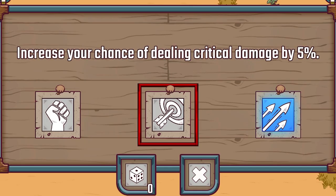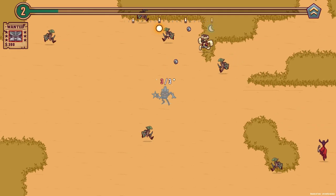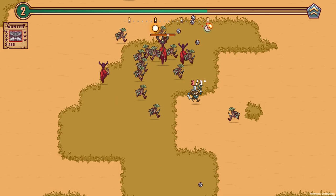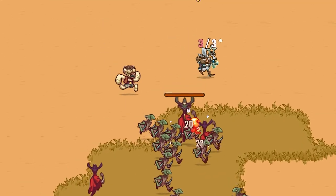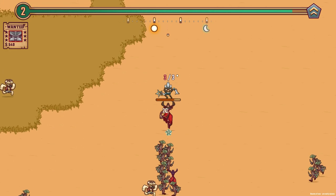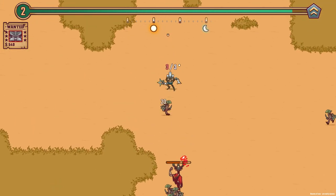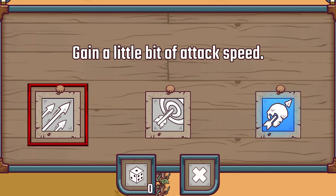Gain a bit more damage, increase your chance of dealing critical damage by 5%, or gain more attack speed — we'll take attack speed so we can throw our death star a little bit quicker. You can also see in the middle there is someone with a health bar above their head — that's like a mini boss. If we manage to take them down, they leave us a nice little treasure chest with a guaranteed upgrade, which is very nice. But first, another upgrade.